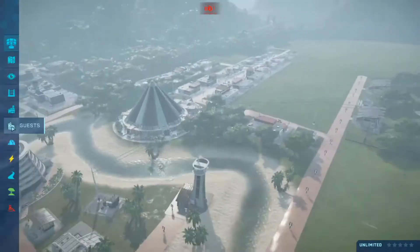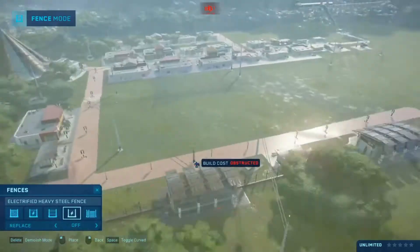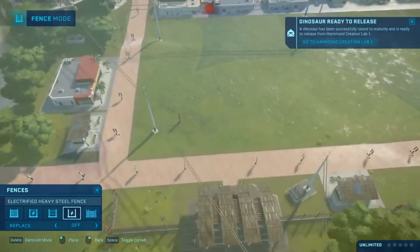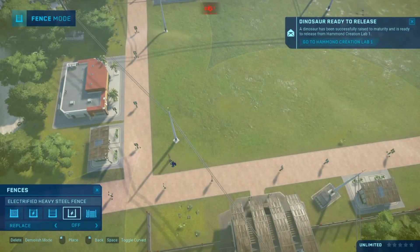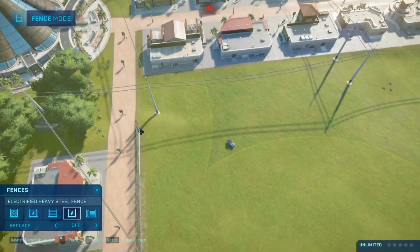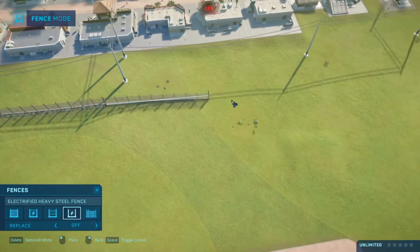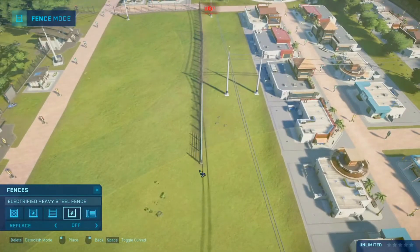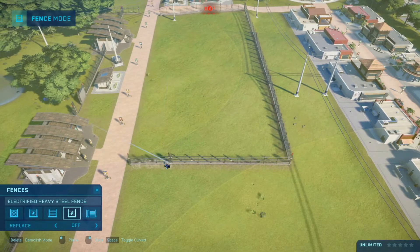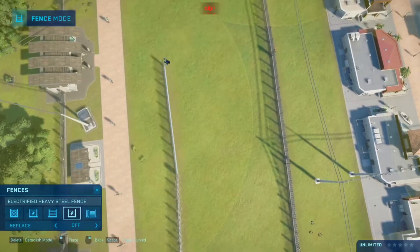I think we should start building another enclosure. Our next enclosure — I kind of want it to be a carnivore enclosure. A carnivore is a meat-eating dinosaur. Let's just put it like we did the other enclosure. This one I think we should just put a small carnivore because I don't want it to be that big.